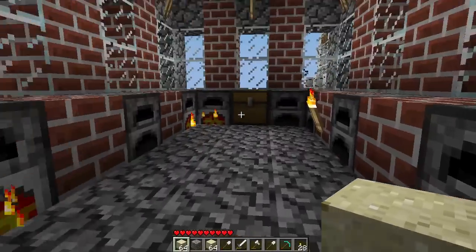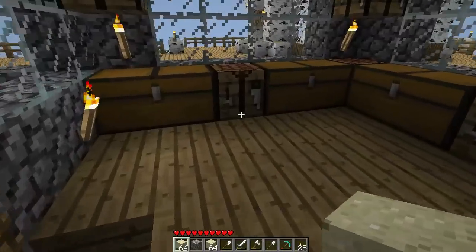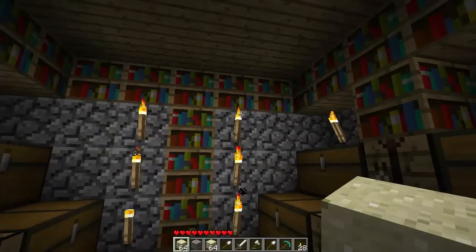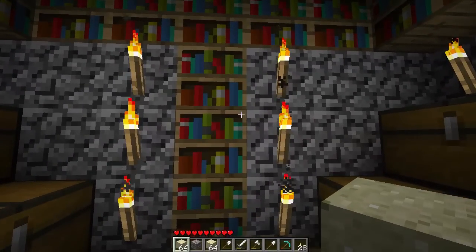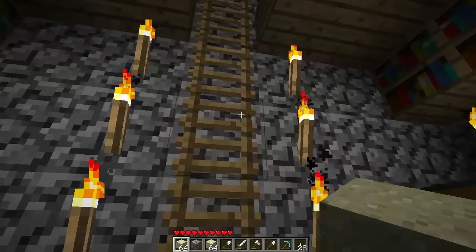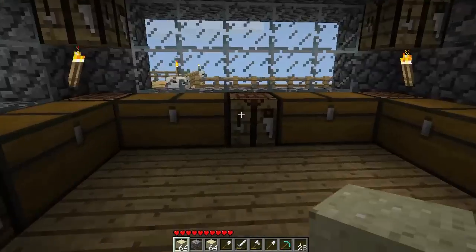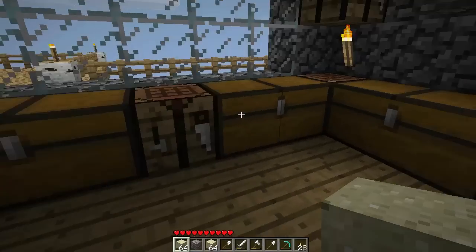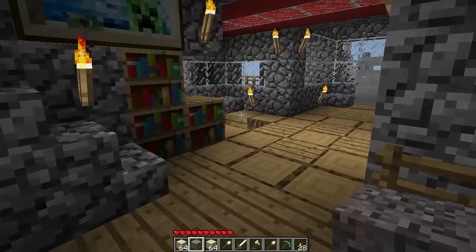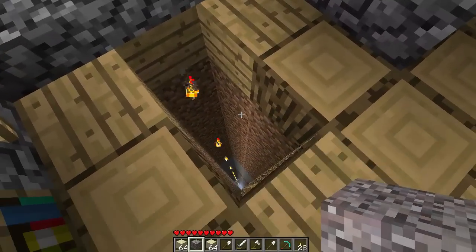This is all pretty much the same - you've got the furnaces up here. I created an extra storage area down here, you know you get your books for your crafting and stuff. You've got extra boxes down here for additional storage, more useful stuff up here and things like that.